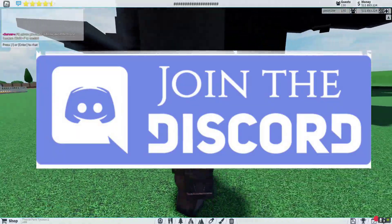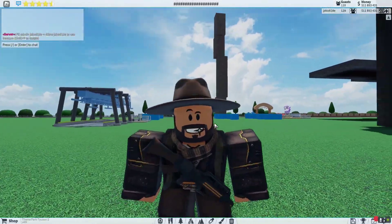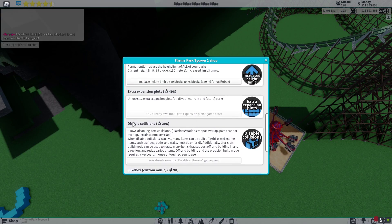Step one is to join my Discord server — link in the description of the video. After that you're going to have to subscribe to me. Then you'll have to go up here and get money, and then you will buy the Disable Collisions game pass right here.